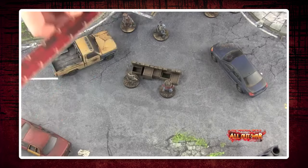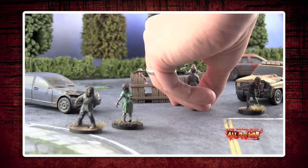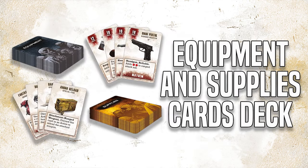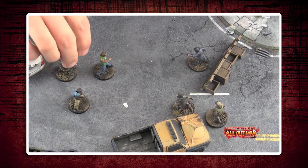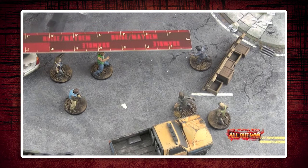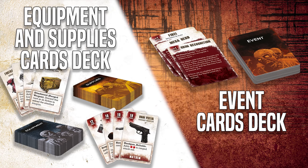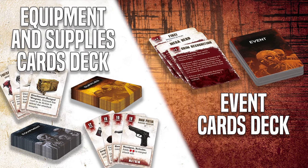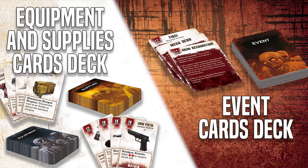If it's been a while since you've played and maybe you just can't find some of your event cards, or you want some extra supply items for your games, then we're releasing an event cards deck and a separate equipment and supplies cards deck. The decks will contain all of the event cards, all of the equipment cards, and all of the supply cards that were released up to and including the Whisperers faction. So if you didn't buy everything last time around, these decks are a great way to make sure that everyone has the same access to events, equipment and supply cards for their games of The Walking Dead All-Out War.